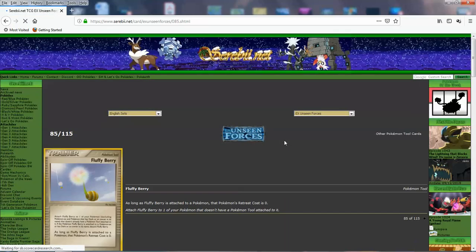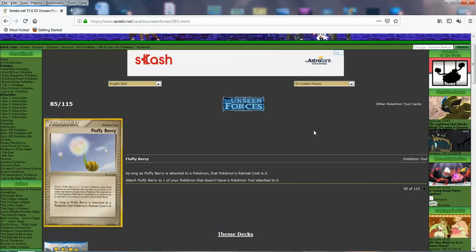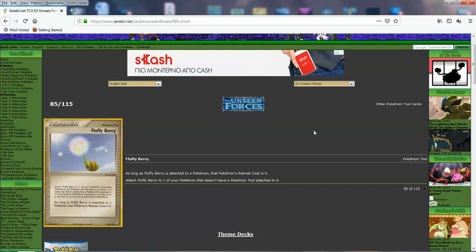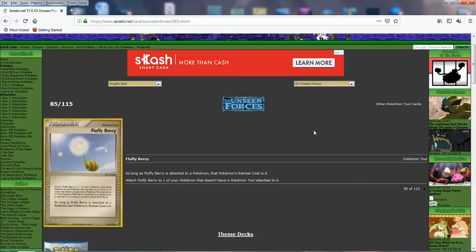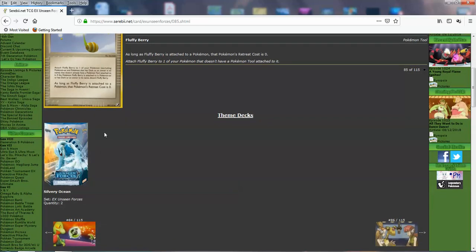Fluffy Berry: as long as it's attached, that Pokemon's retreat cost is zero. This is basically the OG Float Stone — as long as it's attached, retreat cost is zero. You can see the power creep from EX Dragon's Balloon Berry, which only gave free retreat for one turn, to this, which is kind of forever. Looking lovely — they don't make them like they used to. Even the item card arts and stuff are perfect.